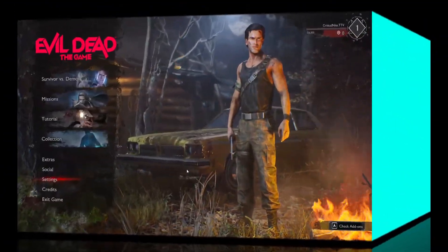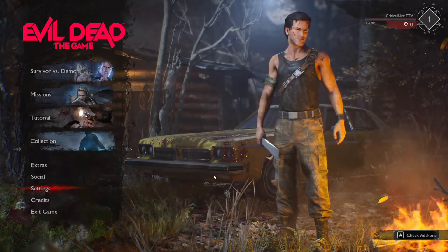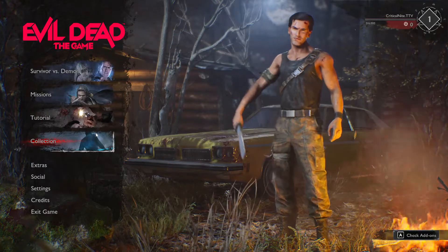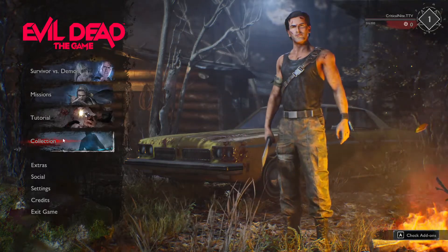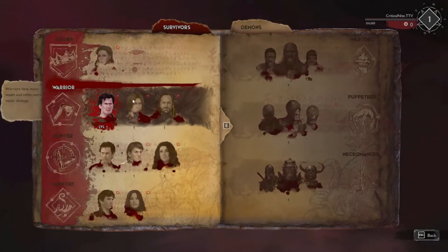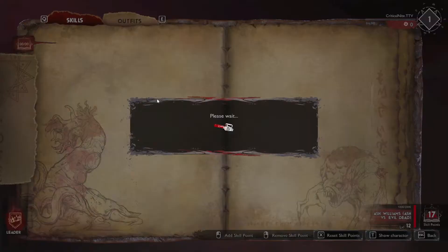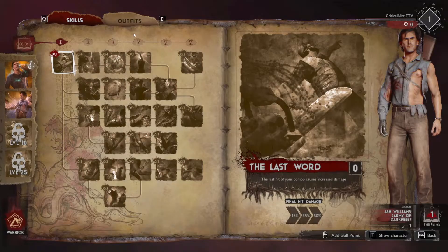Hey guys, welcome back to another video — it's been a while. I just wanted to show you guys how to change outfits in Evil Dead. Go over here to Collection, select a character that you want to change outfits with, and then it's really quite simple, honestly.